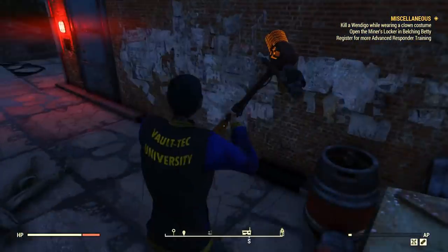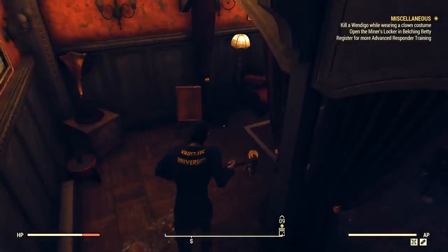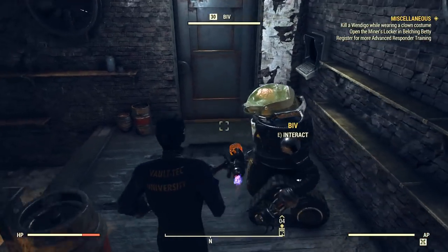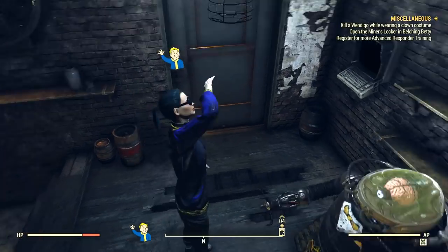Today we're going to do the first repeatable or daily mission, which will supposedly grant us a new drink recipe. All you have to do is head to where Biv is and talk to him. After a little bit, he will give you the new daily mission.